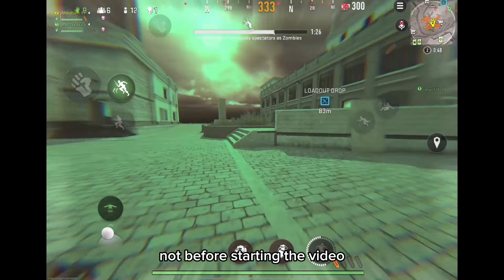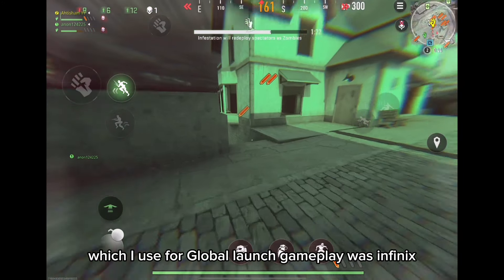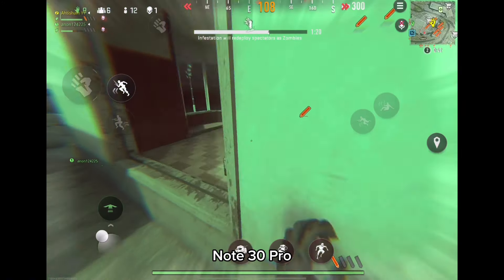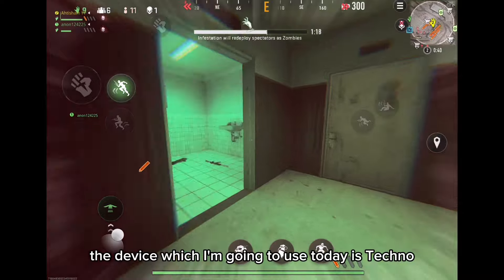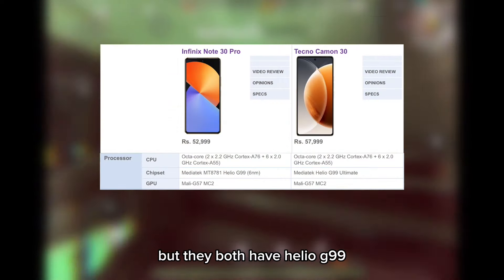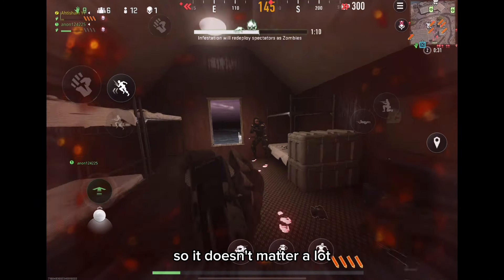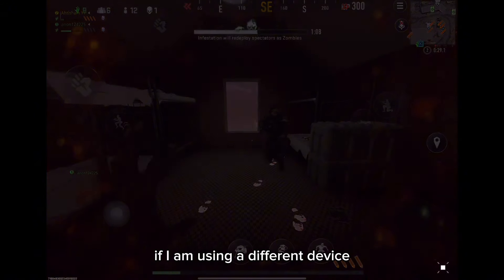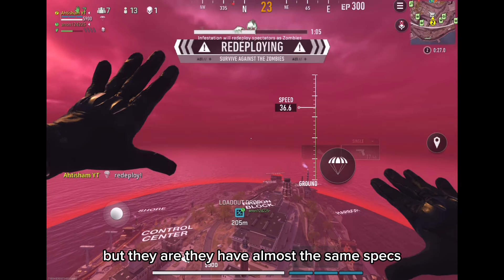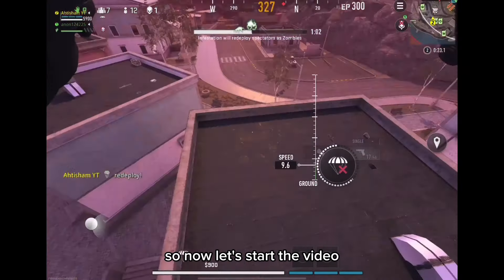Before starting the video, I want to make sure of one thing: the device I used for the global launch gameplay was the Infinix No 30 Pro, and the device I'm going to use today is the Tecno Camen 30. They are both different devices, but they both have the Helio G99 processor and the same graphics, so it doesn't matter a lot — they have almost the same specs.